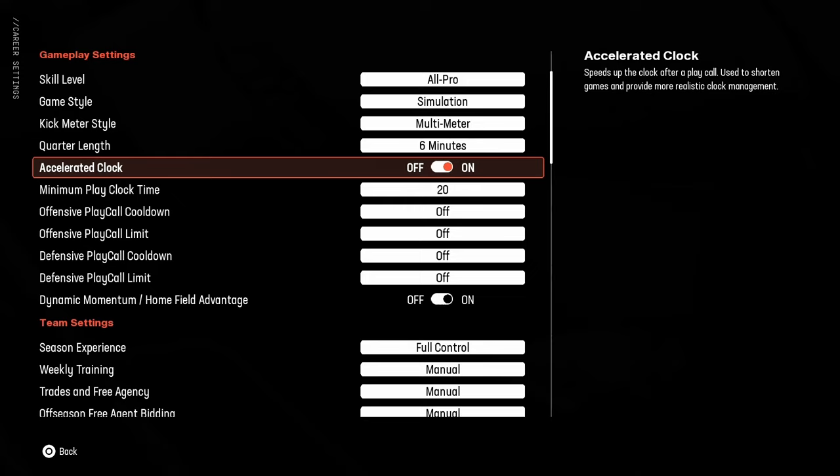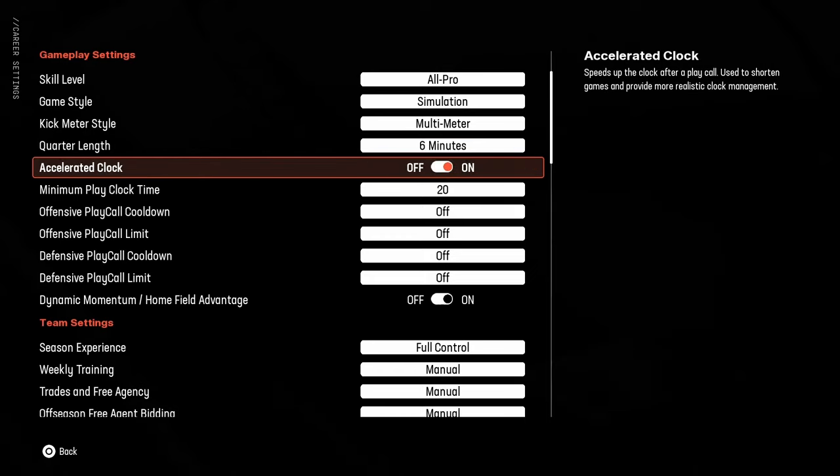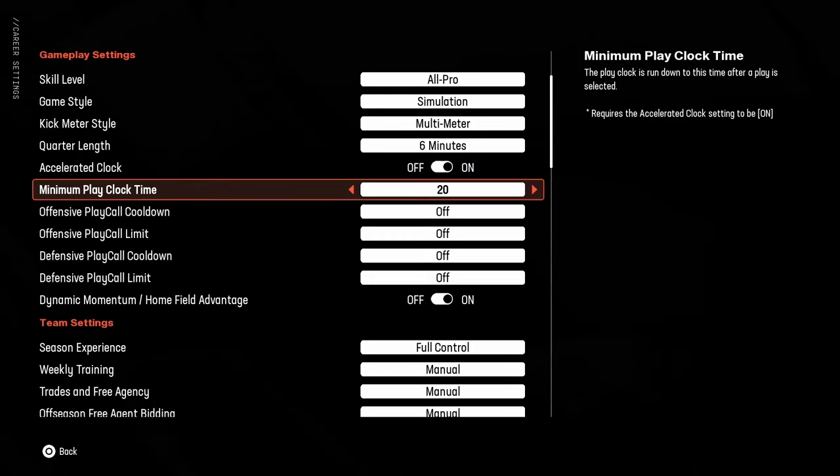Accelerated clock just helps the clock run down faster. If you don't have this on with a 15-minute quarter length, your stats are going to be so inflated and you're going to get sick of the game — it's literally a two to three hour game. Don't do that unless you really want double or triple the stats of the rest of the league, because simulation does not keep up with that kind of length. I normally set it somewhere between 13 and 20 seconds depending on how long you want games to last.